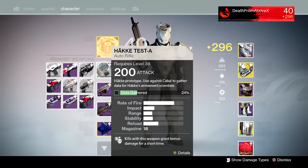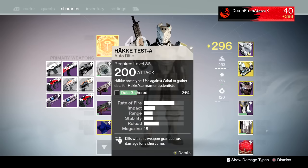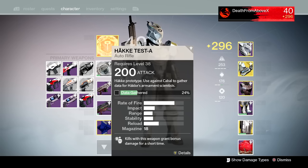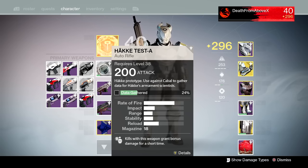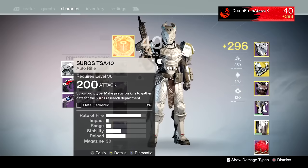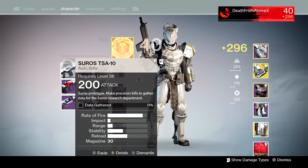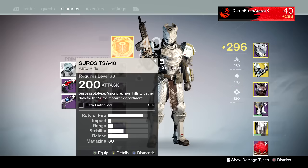There are four primaries and one secondary for field test weapons, and you can do all four primaries at once. The Hockey Test-A auto rifle needs Cabal kills — basically just kill Cabal. It looks like I've killed about six so far, since it shows four percent per kill, and you need to kill 25 total. Then there's the Cirrus TSA auto rifle, which requires precision kills — just shoot them in the head, only 10 needed.